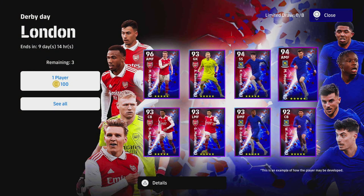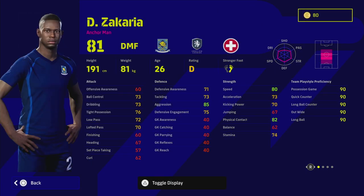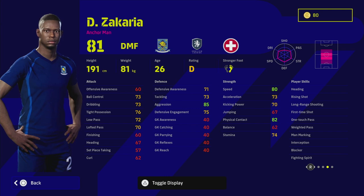We also have Zakaria, and I want to focus on this guy a bit more extensively because he is a monster DMF. When you're looking for DMFs, we've seen the importance of it time and again in Division 1 matches and in the eFootball Championship Pro. You've seen this DMF role where you have either an anchorman, a destroyer, or a box-to-box that covers every blade of grass. Apart from being on D rating this week, I think this is probably one of the best DMFs they have released.